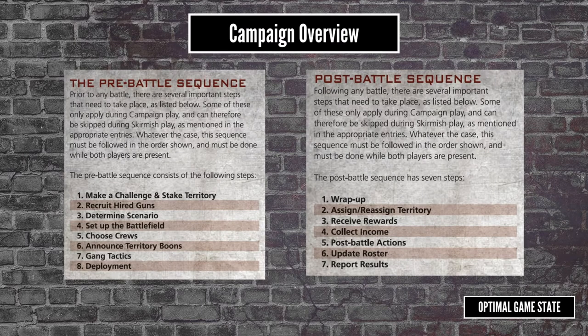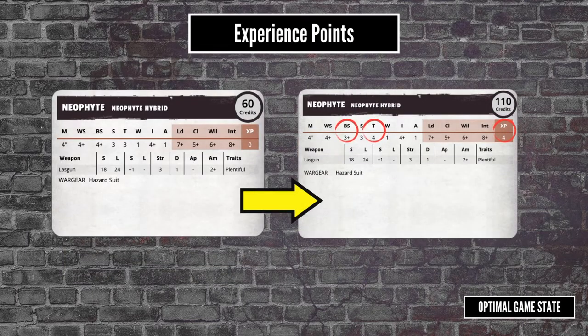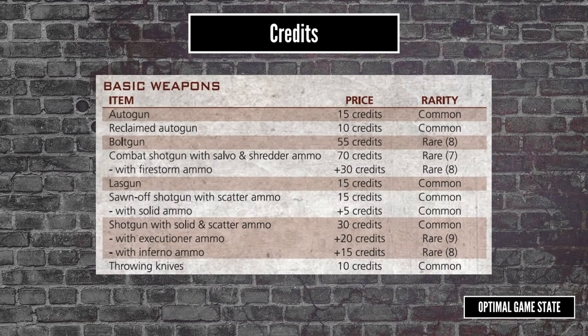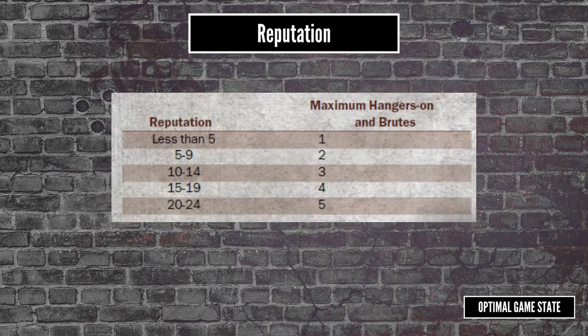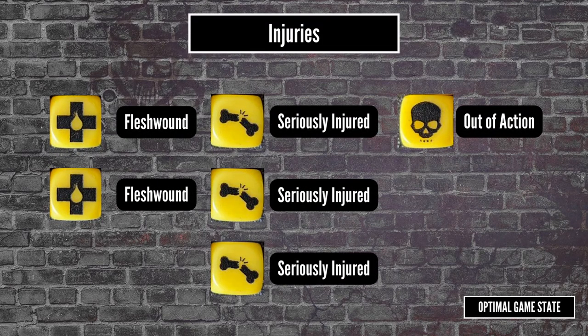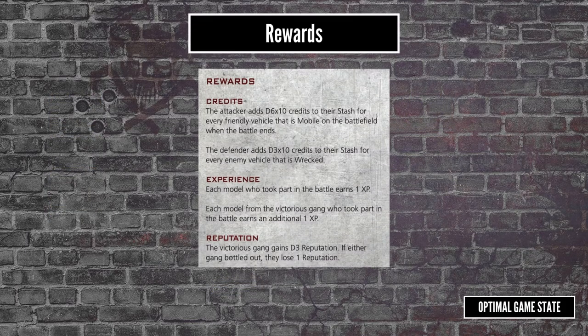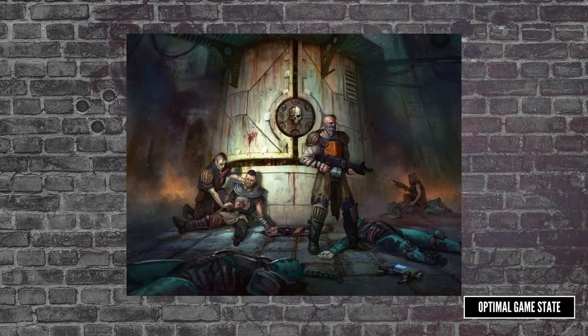At its core the Necromunda campaign system is very simple. You play games, from those games your fighters get experience points that they can spend on advancements. Your gang gets some credits that you can spend on more fighters or better gear. You'll also gain reputation which can open up some options like brutes or hangers-on. This does a great job of portraying the story of Necromunda — it all makes sense narratively. As we'll see however, Necromunda isn't always fair.